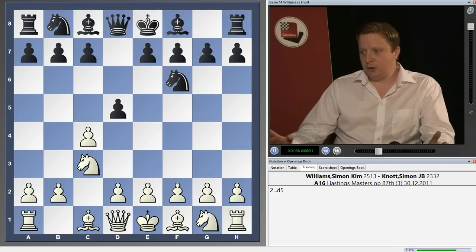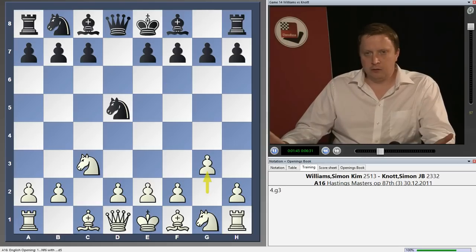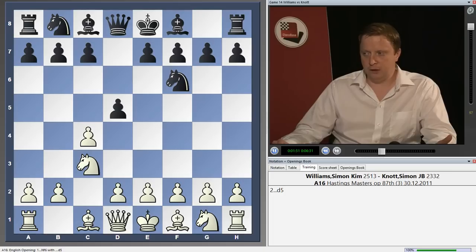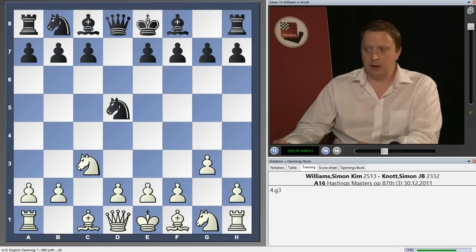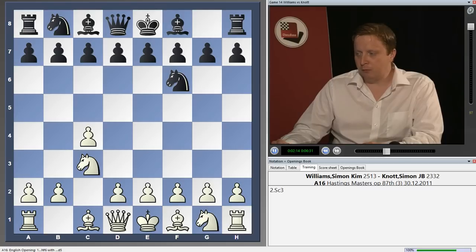You can continue as we'll see in the next game simply by taking on d5 and playing g3. This game is a bit of a bonus because it contains a very dangerous setup against this slightly premature d5 move from Black. If you want to keep things simple, you can skip this game and move on to the Karpov game where Karpov just plays g3. This is a universal system we can play against an early d5 move in this Grünfeld structure — as long as Black can't take with a pawn on d5. If Black goes e6 and tries to go d5 then the position totally changes, but that's move order tricks.